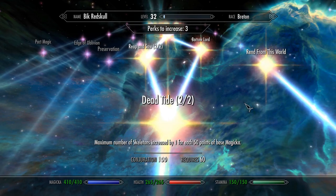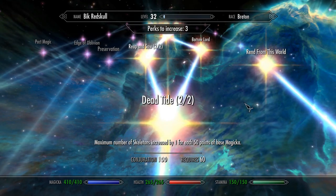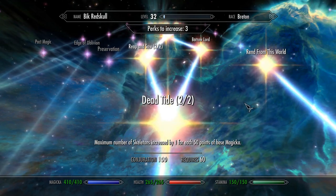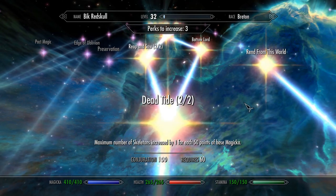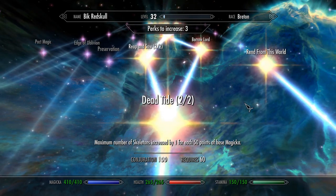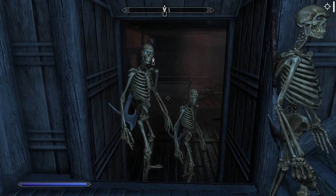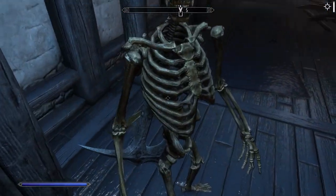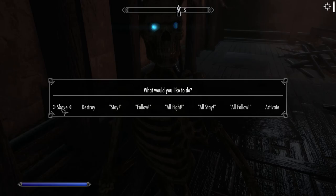Crafted skeletons don't count towards your summon limit. Instead, how many you can make is determined by your mana pool, once you've got the Dead Tide perk. With the Dead Tide perk, for every 50 points of Magicka that you have, you can have an extra skeleton. The skeletons can be commanded — for example, you can tell them to wait, which just means they stay where they are.